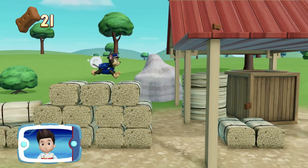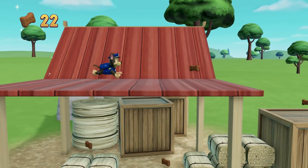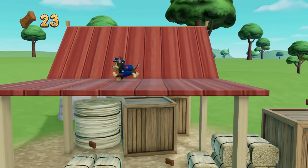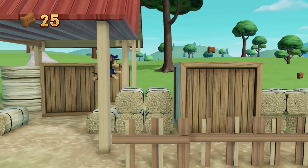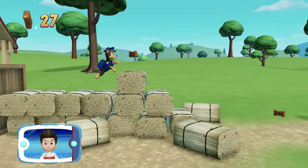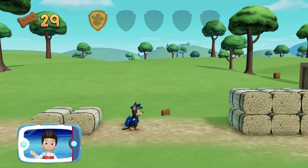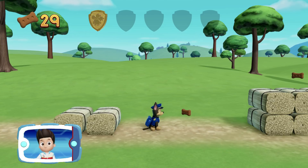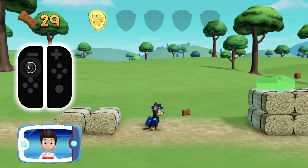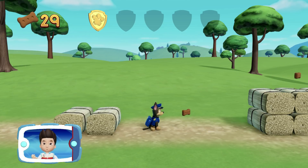Find all the pup treats that you can! There's a golden paw print close by! You collected a golden paw print! Nice job! There are five golden paw prints to collect on each mission. If you find them all, you'll get an extra surprise! Move the left stick to help your pup move in that direction. Collect the golden paw prints whenever you find them.